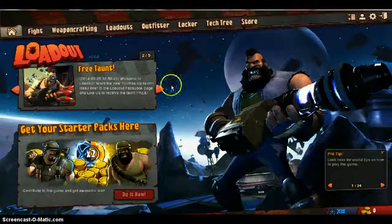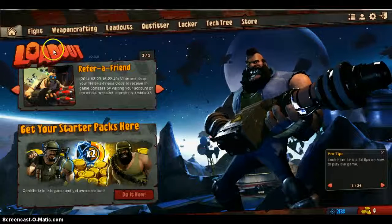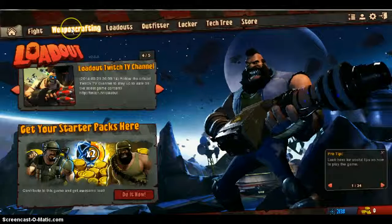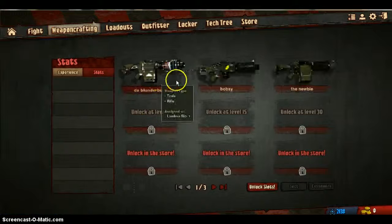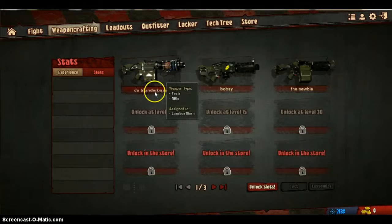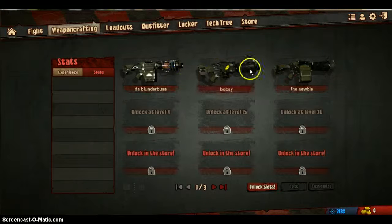Hey guys, it's Albert Kieran here and I'm here with another game video review. Today we're going to be playing a game called Loadout. Now it's quite graphic I've got to say, but it's also an amazing game where you can customise your own guns, build your own guns and go into battle with your guns. You can name them — I've got Dabble Underbuss, Bobbie and the Newbie here. These are my three guns that I'm going to be using.